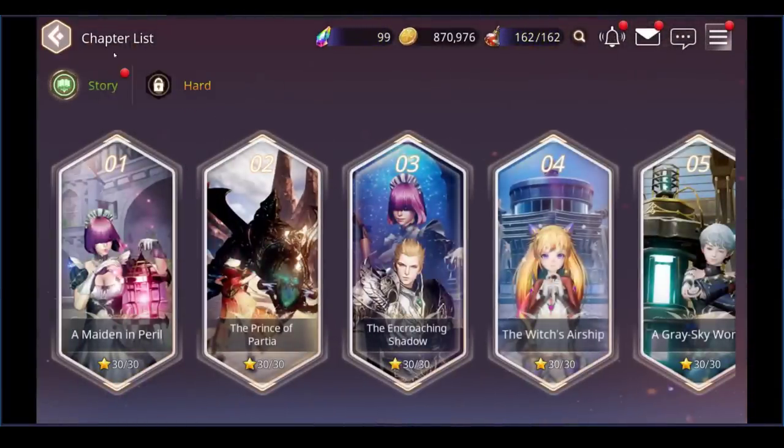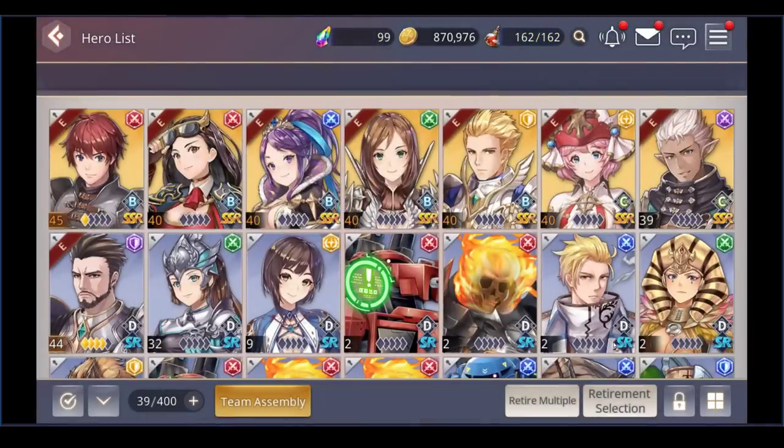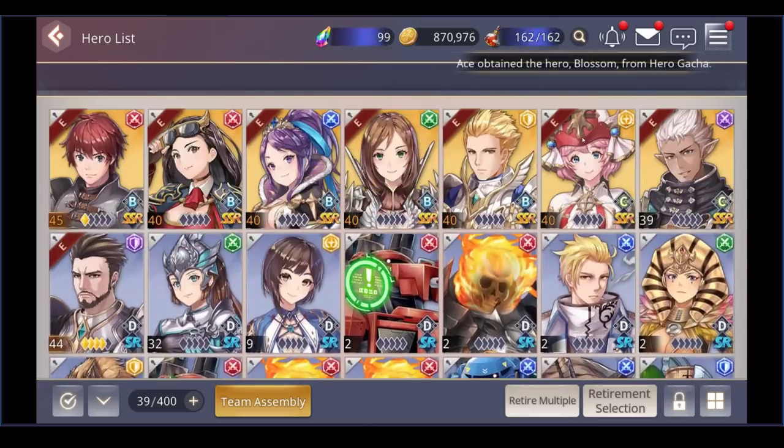Now for PVP: my personal favorite early strategy is the double healer cancer method. With Sophia and a secondary healer, if you draw in PVP you still win. Double healer means you are literally cancer and a horrible human being, but it feels so good. This works until you hit a certain ELO or rank, at which point you're trash and have to actually learn to play the game.